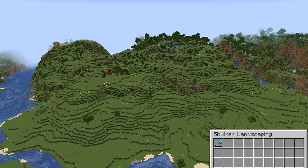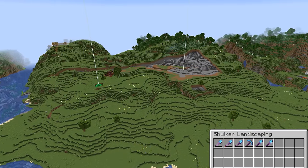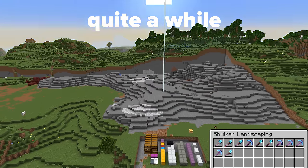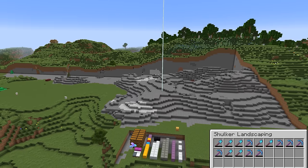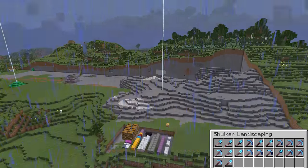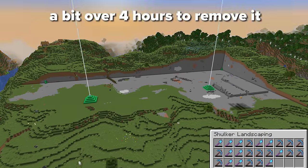We roughly marked down the placement of the storage room and I welcome you to the shulker landscaping. We have literally a shulker box full of tools to help make the ground beautiful. This mountain didn't seem like much of a task, but then it started taking us quite a while — multiple hours. It ended up taking us a bit over 4 hours to get it removed completely.